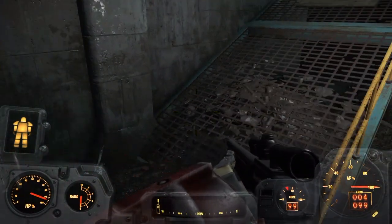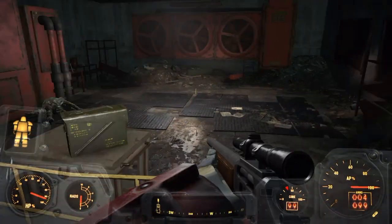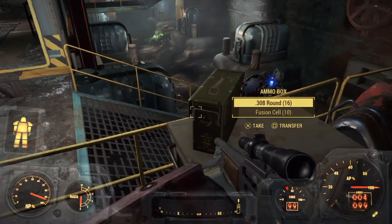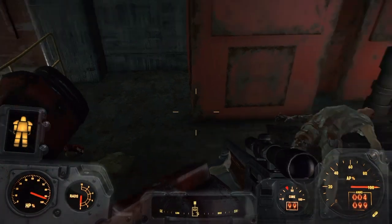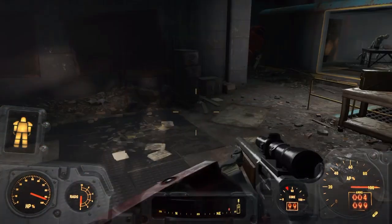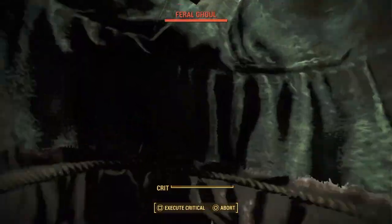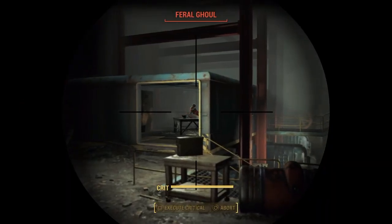You just basically go into the building and work your way up and you really can't get lost. There's a couple of ways to go up. Once you see those big kind of generator-looking things, you'll know you're in the right place. Just keep working your way up and you will see how to go about getting the power turned on without having to have a jetpack.